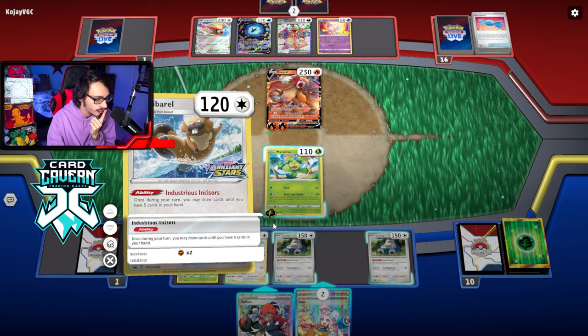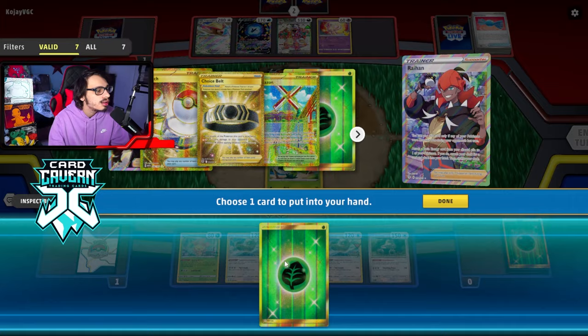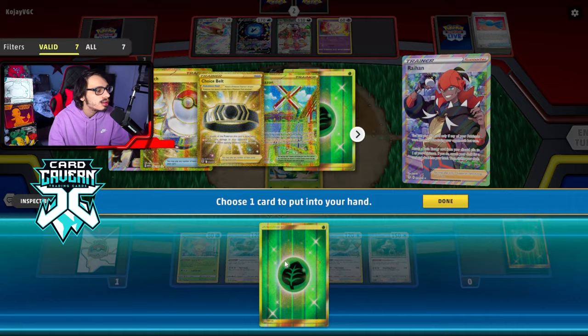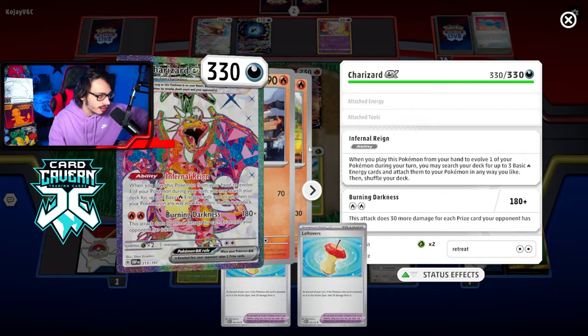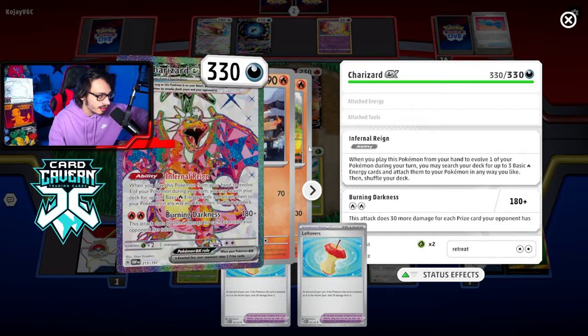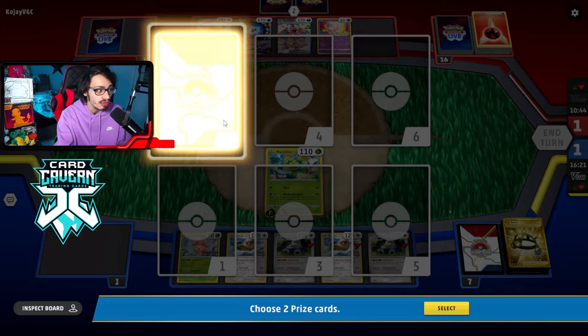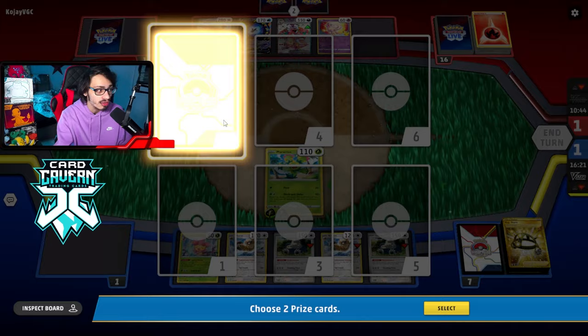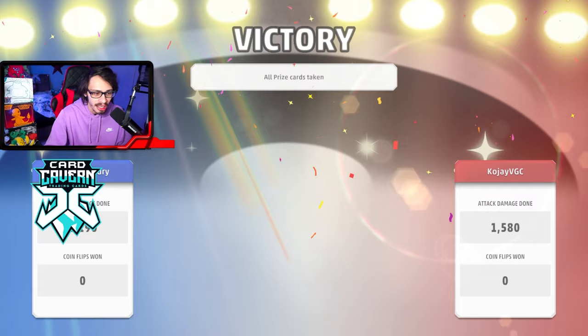Funny enough, we only knocked out one Charizard EX this entire match — but we had a belt too. We don't even need more — just get rid of four tools. Maractus is supposed to be the Charizard destroyer and we only had to kill one Charizard. That's the power of being able to put energy in play for free — you can attack with whatever you want. We ditched and shook and knocked out the big bad Entei to take the win! Maractus beats the opponent's Charizard/Entei deck. Maybe could have played a bit better — I shouldn't have attached Leftovers to Cleffa when I did — but the deck definitely did its job.